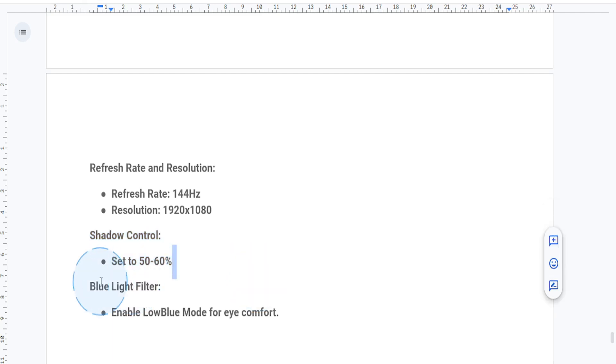Finally, for extended sessions, enable the blue light filter in the low blue mode menu to reduce eye fatigue. Keep eco mode off, as this can affect your image quality.